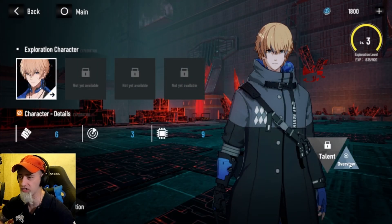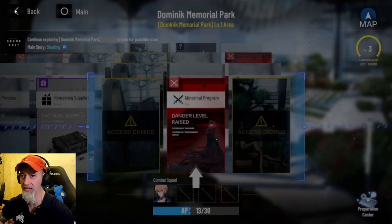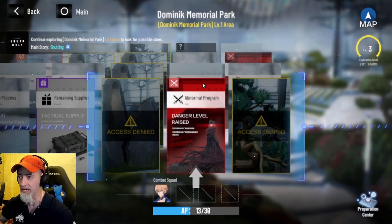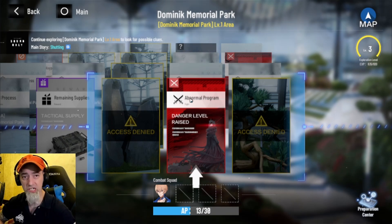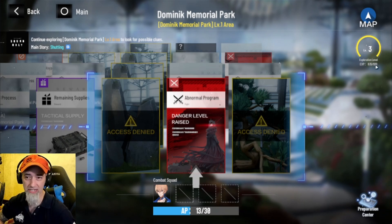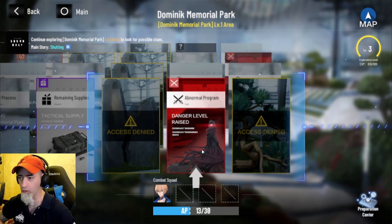You're going to come to a point where you have to click on the Preparation Center and use your character to get through certain spots. I'm not at any of those points right now. You can see the XP counter here — whenever we get a little less than 100 more experience it's going to go up to level four.